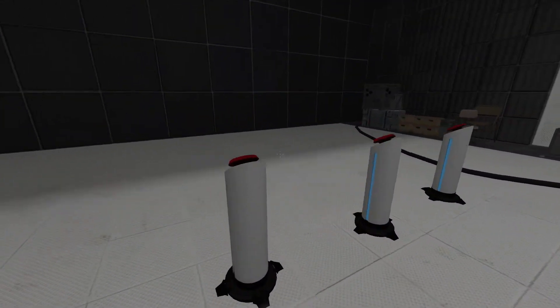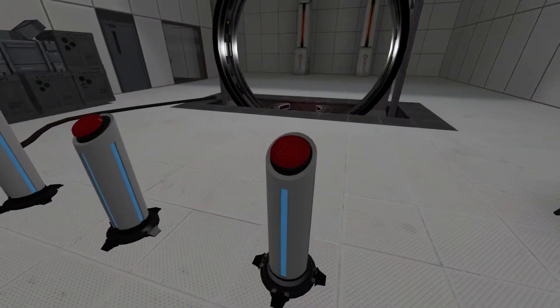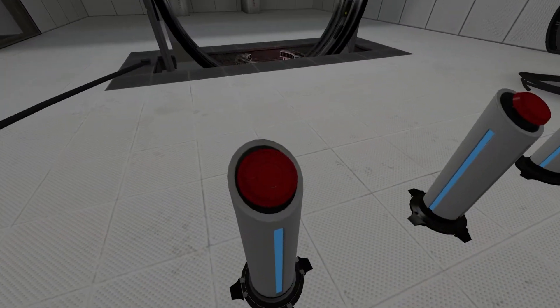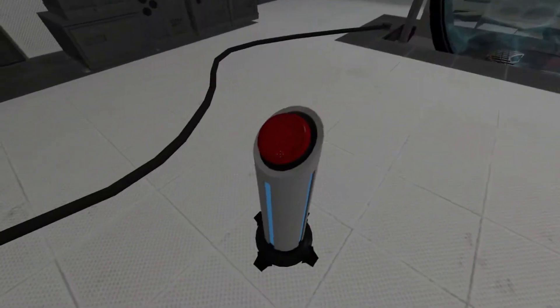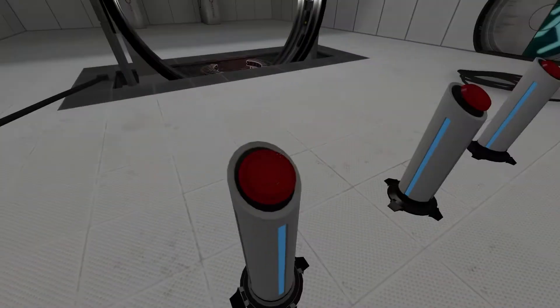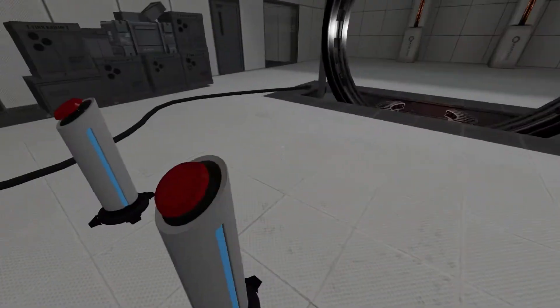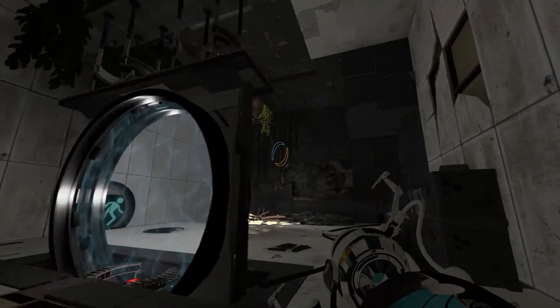Let's see what the other buttons do — that one turns it off. This button seems useless. Let's press this one because I believe there is actually more to this. There we go — portal gun right here, we collected it. Now we need to get up here somehow.